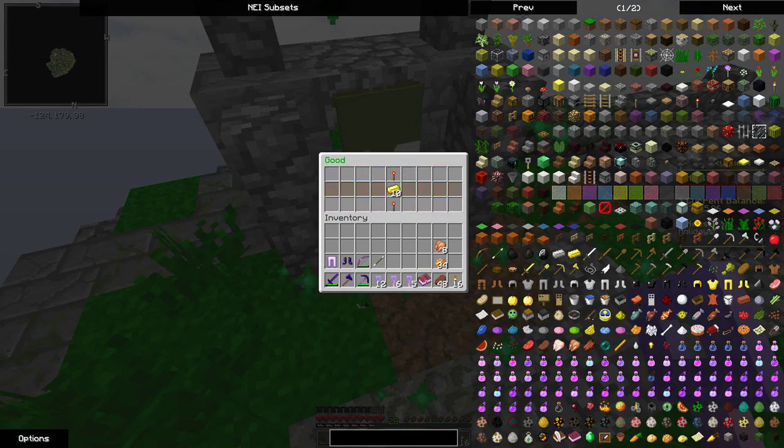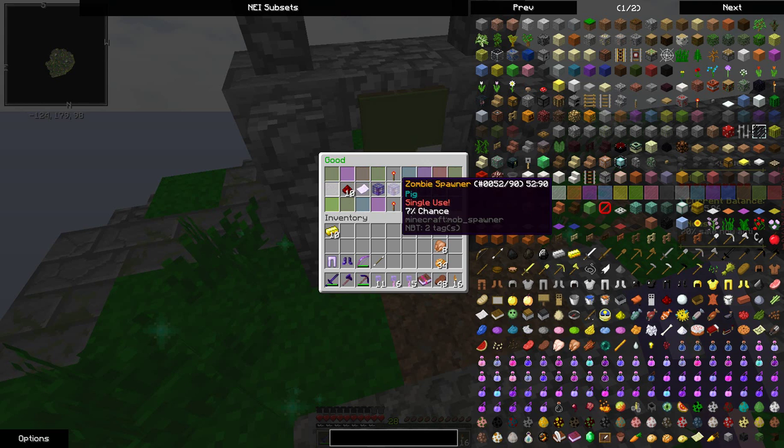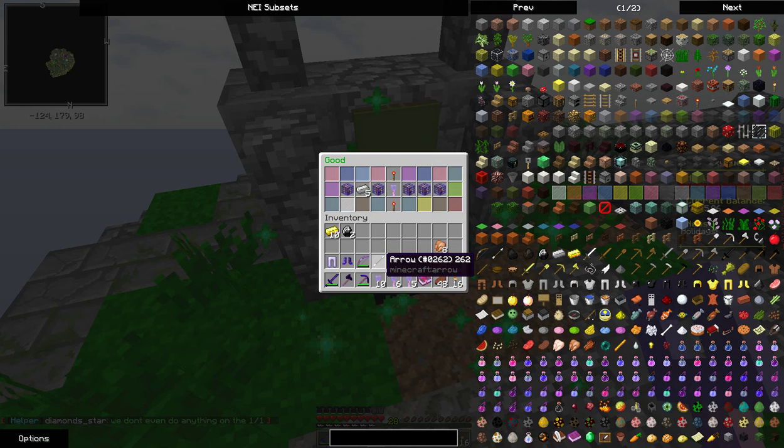We're even on good keys so you can't say anything. We both have 13 good keys. Due to the odd number of epic keys I had, I had to split it evenly. So far I've gotten 10 gold and two diamonds, five iron.